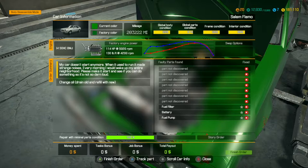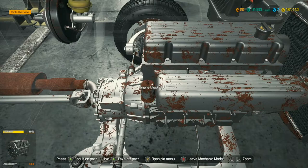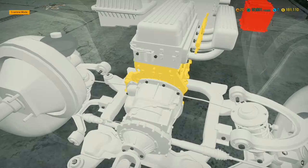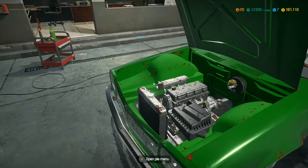We didn't find all of the problems. Let's go into inspection mode — okay, there we go. We'll take the filter, the battery, and the pump. Let's find the battery — here it is. That'll probably at least make it start. The pump will probably be in the back, so let's lift it up. We need to change the oil anyway, but first I want to see if we can get it started.